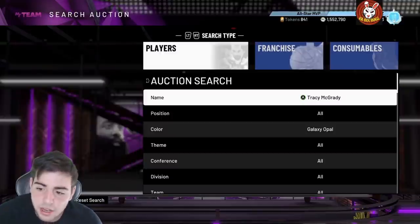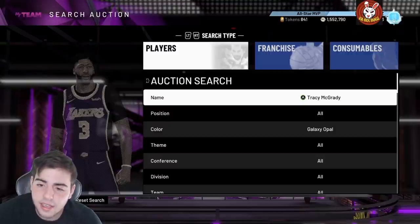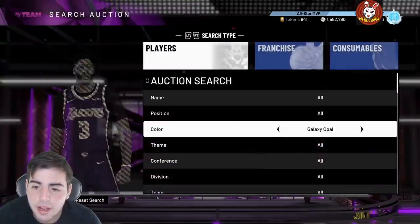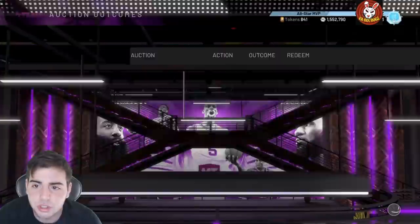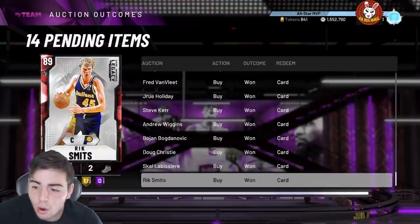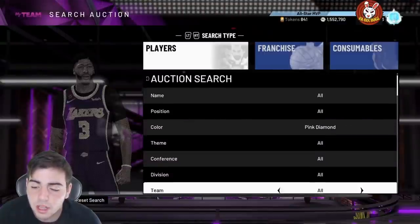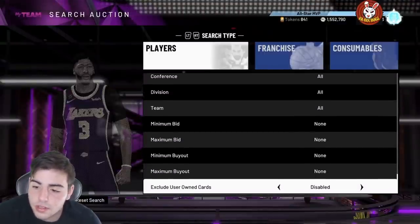We're gonna get into the snipe challenge — a 10-minute pink diamond snipe challenge against yours truly Young Simba. Hopefully the snipes pop up like crazy because honestly lately the snipes have not been too good. I am on Xbox and the auction house is so broken on Xbox. We're gonna see who wins the challenge — we're gonna post this video around the same time, so wish Bugs luck.